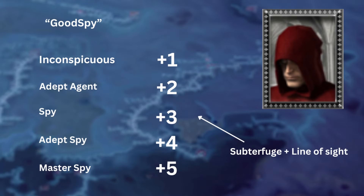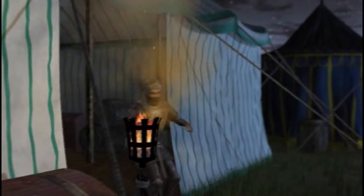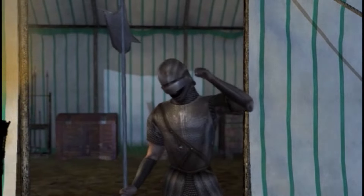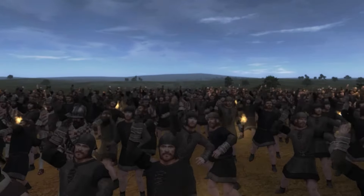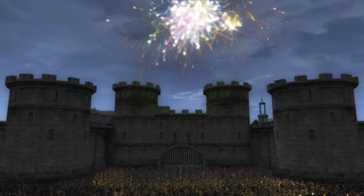Each spy can potentially gain plus five subterfuge and plus five line of sight from successful missions. I would recommend sending them on low risk missions because mission failure can mean loss of the spy. As far as I'm aware this only includes active missions, so infiltrating a settlement or spying on an enemy army, general or agent. I hope you enjoyed the video — if you did, don't forget to like, comment or subscribe. I also stream on Twitch so I've included that in the description.